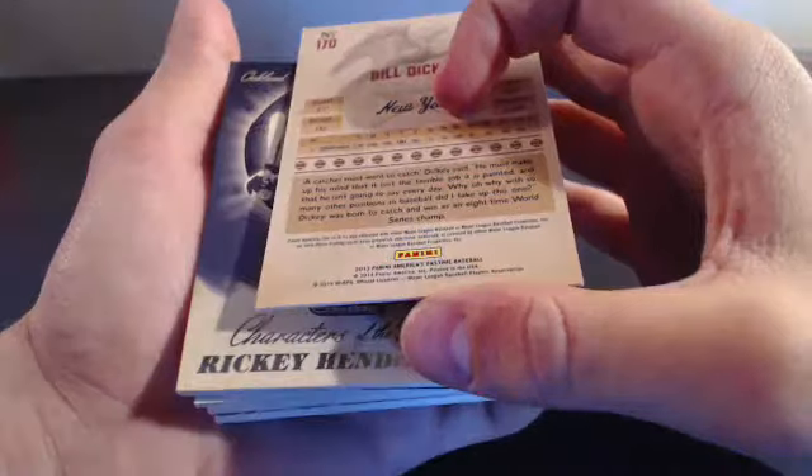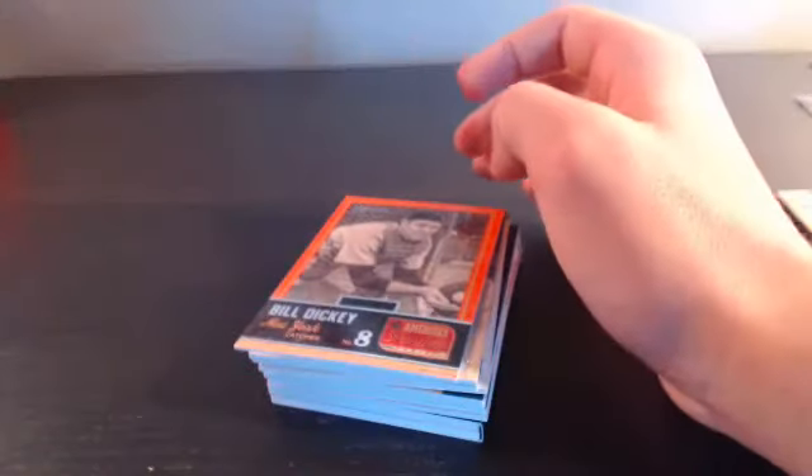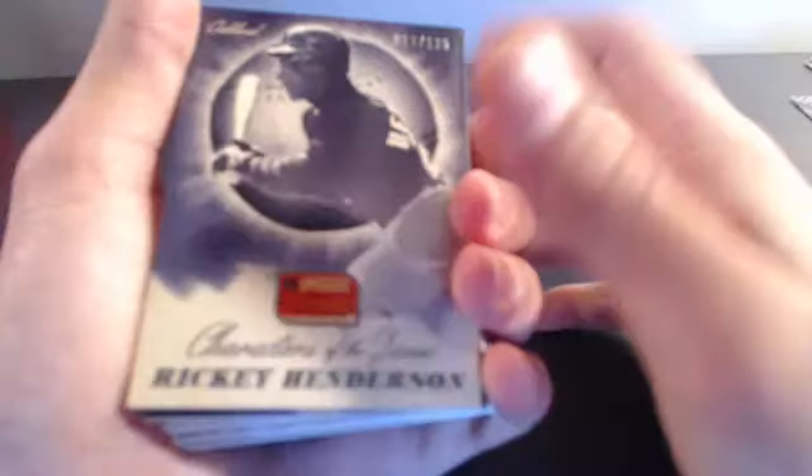Bill Dickey - let me look that up real quick. He played for the Yankees - New York Yankees. That's a styling card for Jason. Bill Dickey out of 125 - that's the Yankees, just making sure. And we got a character's other game rookie - Henderson, that's Oakland, out of 125 for the Oakland A's, again Alan G.